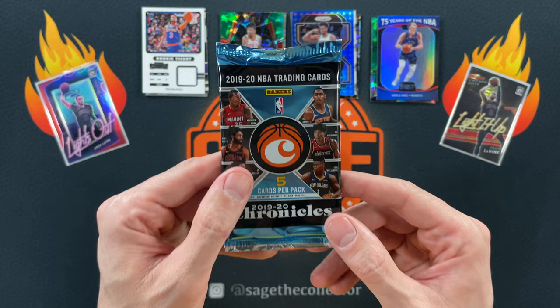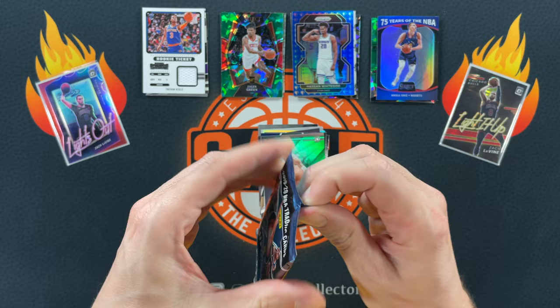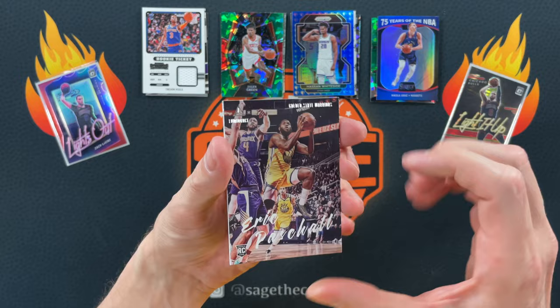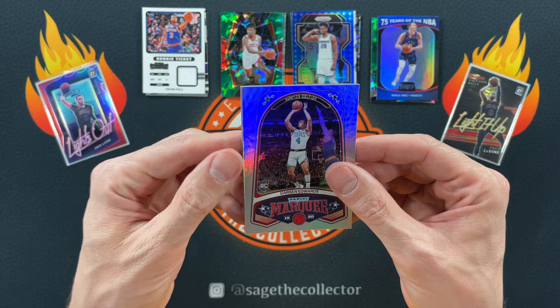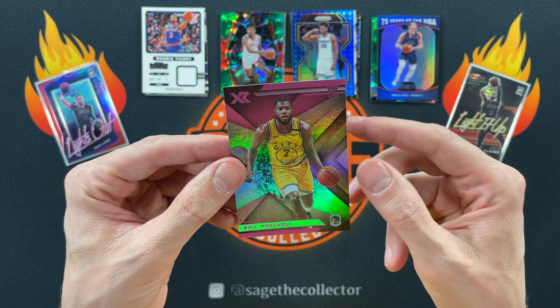Final pack — is Ja Young Dolph hiding in here? Come on. I'm due. We got Pascal — I don't even know if he's still in the league, I assume he's on a G League team somewhere. Got KPJ, Matisse. Oh, that's definitely not it — Carson Edwards. And the final card — is it Ja? Nope. I should have known, it's always a pink on the back. Pink Paschal.